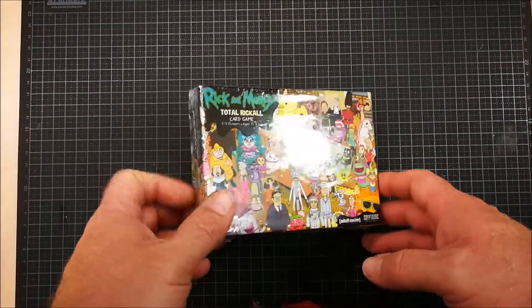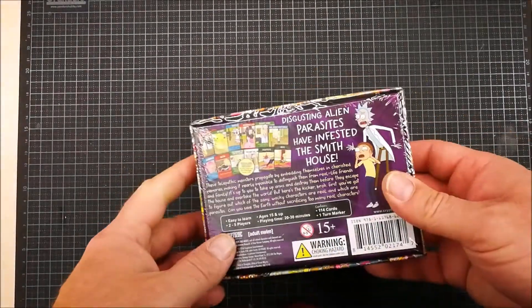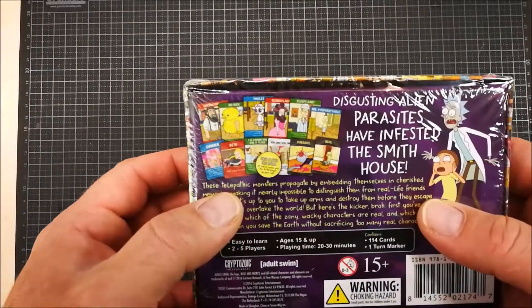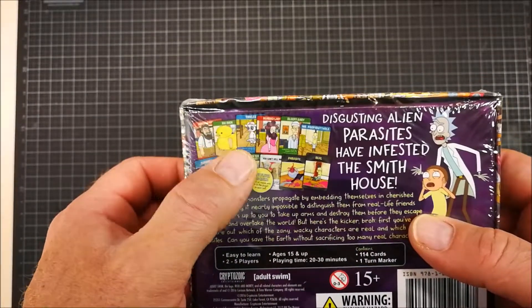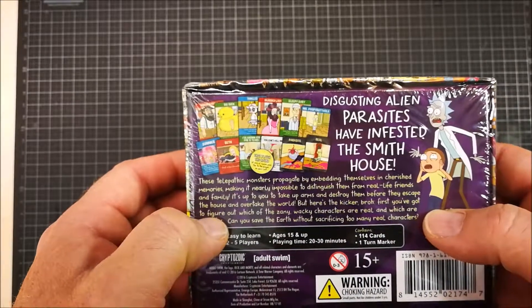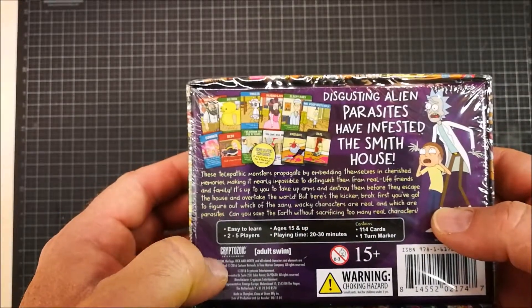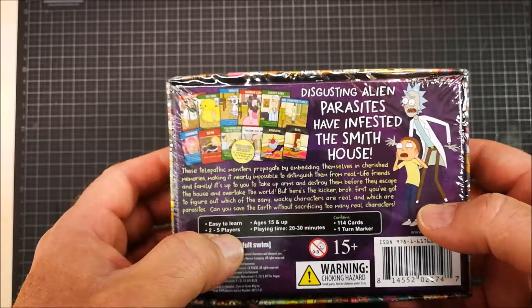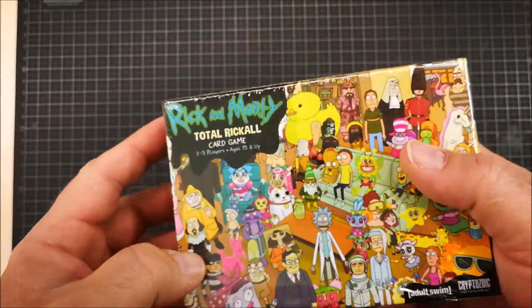Hi, Michael here. Welcome to a short unboxing video of Rick and Morty Total Recall the card game from CryptoZoic. It's based on the episode of Rick and Morty where the Smith family gets infested by parasites who are planting false memories in the heads of all the family members, and they then have to find out which memories are true and which are false.